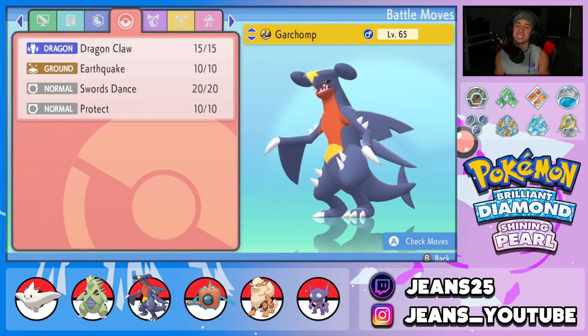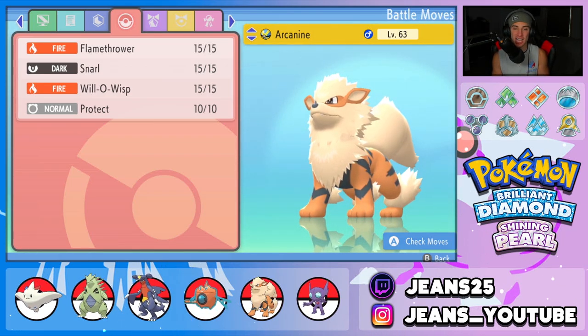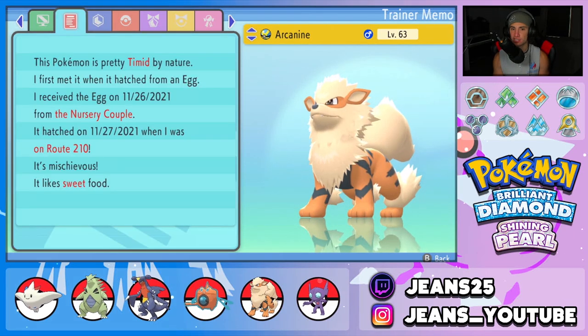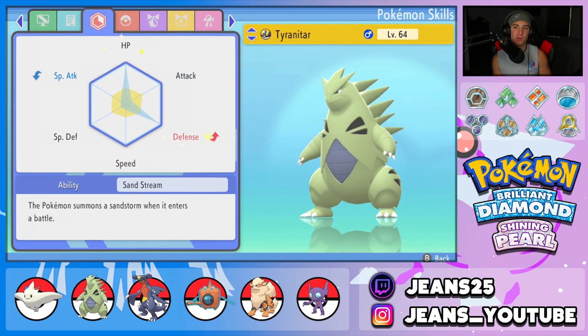Next Pokémon is Arcanine. This Arcanine build is phenomenal — very good at controlling the battle with Intimidate, Will-O-Wisp to drop physical attack, and Snarl for Special Attack drops. Flamethrower is its final move alongside Protect. EVs are spread a little differently: fully bulked up in HP so it can soak up some shots, a bit in Special Defense, then the other portion in Speed. Nature is Timid — gives it a nice speed boost.